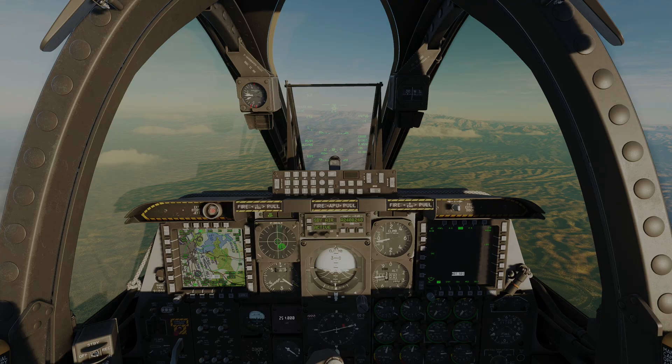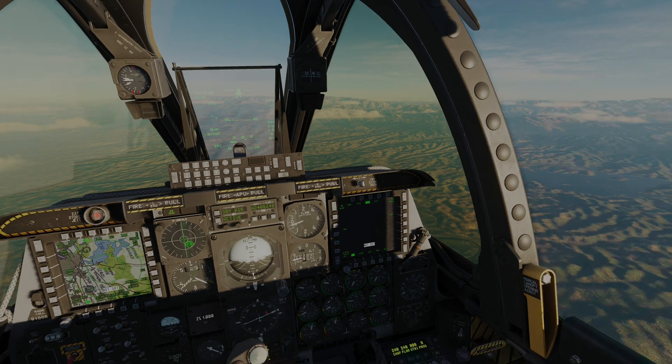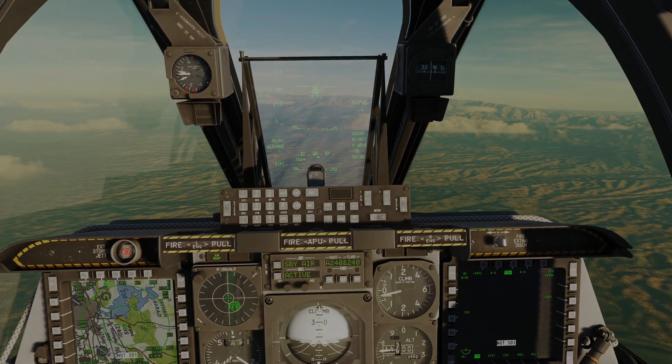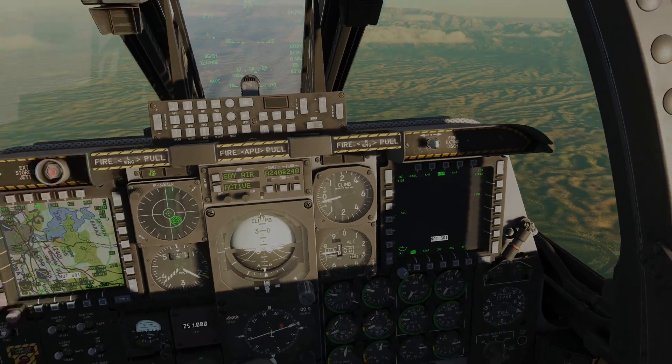I've reset the simulation now and I'm going to demonstrate rippling off JDAMs against multiple targets in a single pass. We can do this by creating mark points and then flipping through them and dropping the bombs that way. The multiple profiles idea I tried doesn't work — it seems that no matter what you enter as the target in the profile it will still hit the SPI. So in any case, mark points are the way we would actually do it.